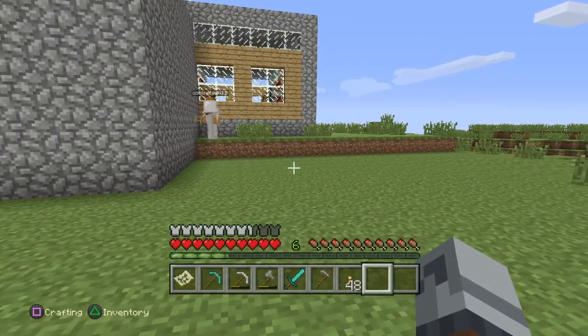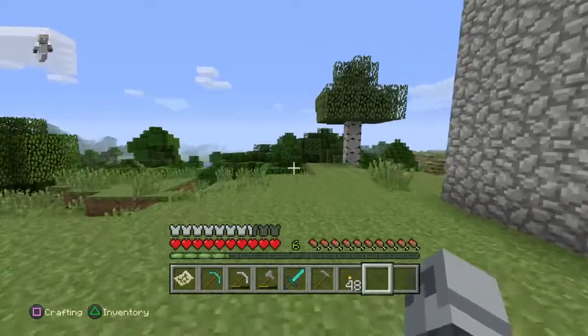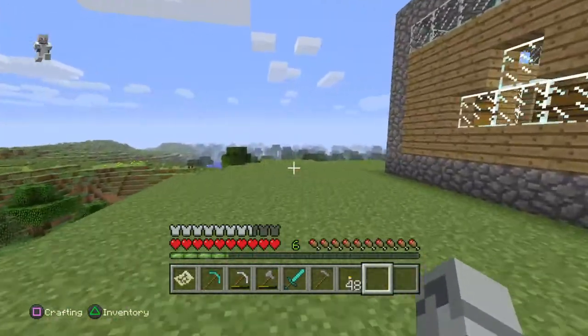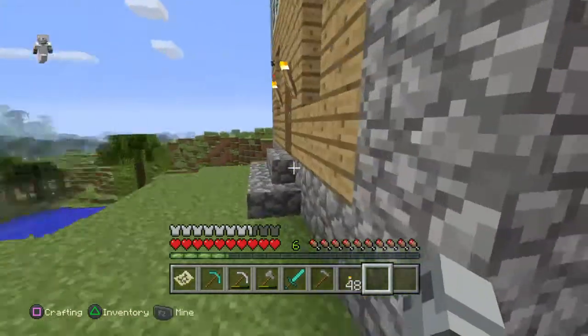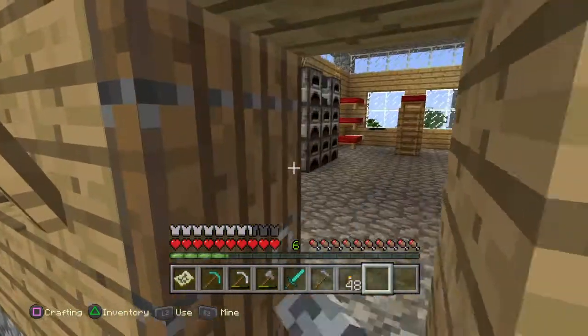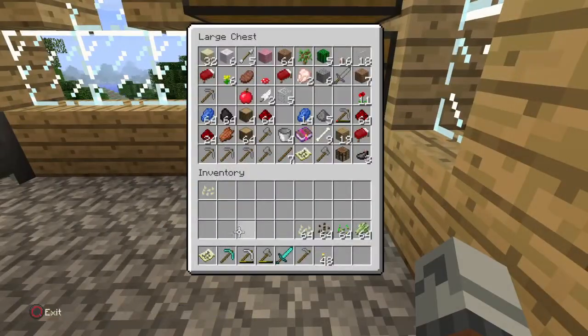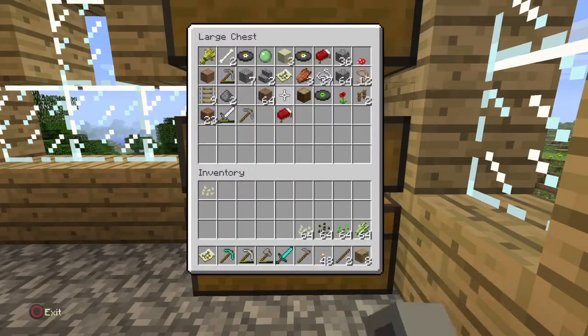Like where we're gonna make it. I need to go make myself a shovel. What all are we gonna plant? Pumpkin, melon, wheat, and sugarcane. While you're in there, can you grab a fence gate? Yeah, I have to make one.